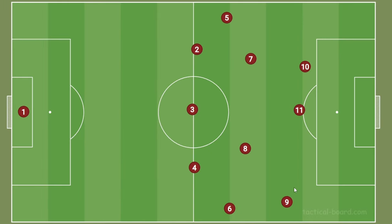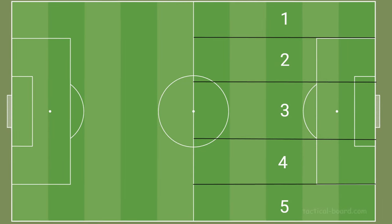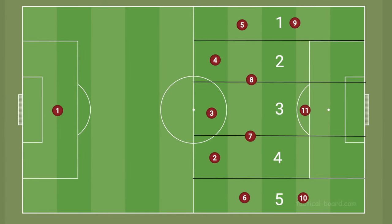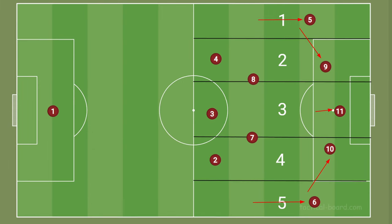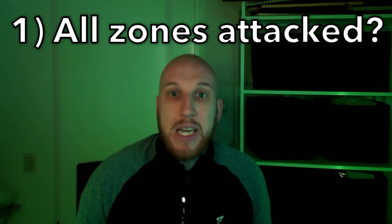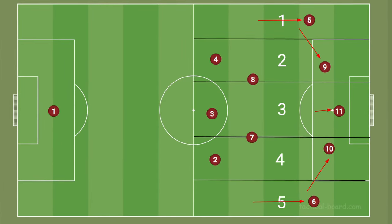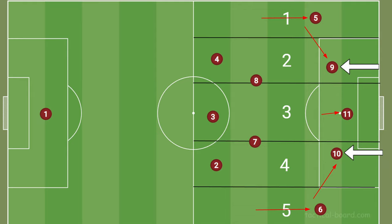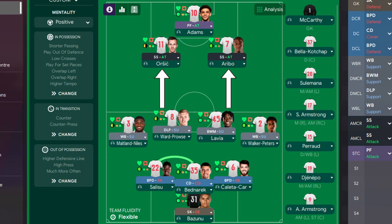The final thing you want to check before switching your focus to your defensive play is where your players will end up when your team is attacking, based on your current roles and positions. Let's switch over to the tactical drawing board. You can divide the pitch into five zones by drawing lines from the edges of the penalty area and the penalty arc to the halfway line. Then draw your formation on the field as the starting positions, and move your players into the areas where their roles tell them to go, so you can get an idea for how your team will look when attacking. Check that all zones on the field are being attacked by at least one player, and that no two players are getting in each other's way. In the Southampton example, I decided to switch the inside forwards over to attacking midfielders, to put some extra and constant pressure on the central areas.